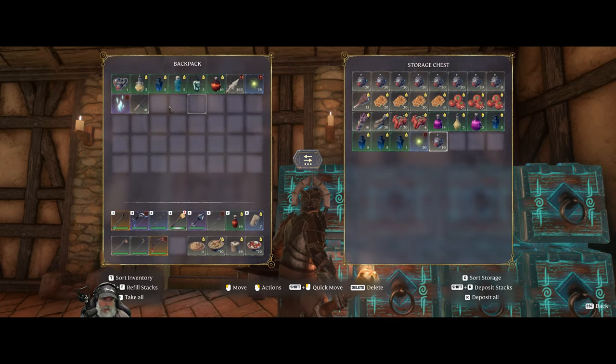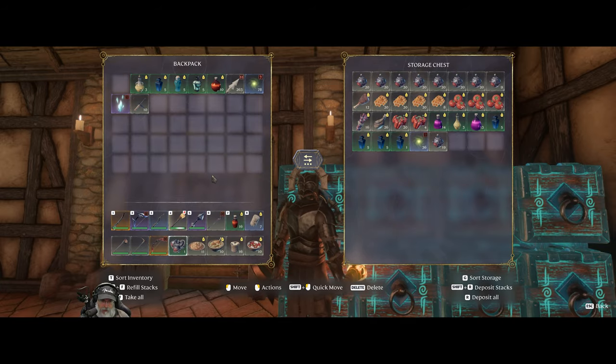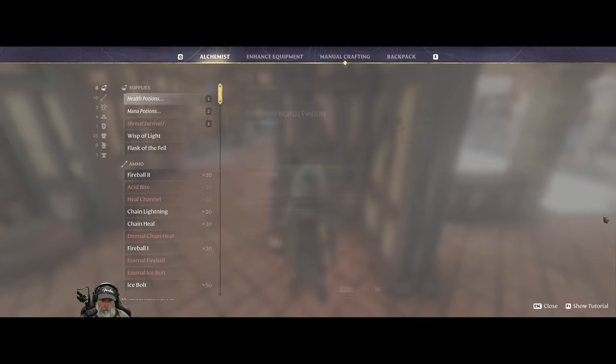We're in decent shape on our food. Can I make another soup - vegetable soup and chicken soup? Yeah, let's make one chicken soup, which actually gives us five. And we'll make one vegetable soup, which also gives us five. So that gives us a total of 10 on our toolbar.